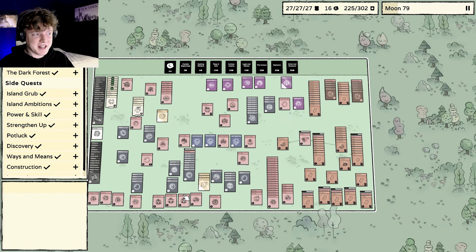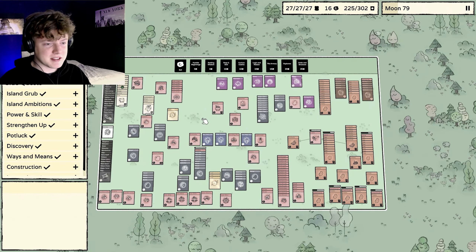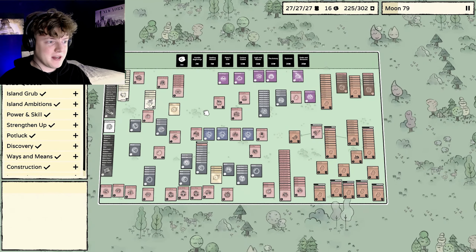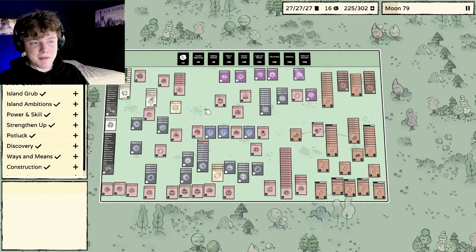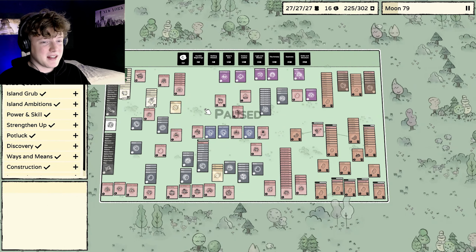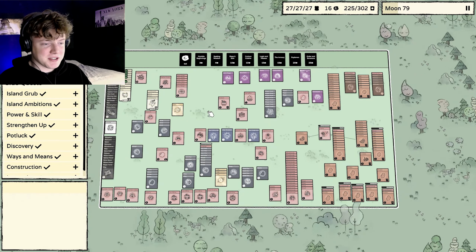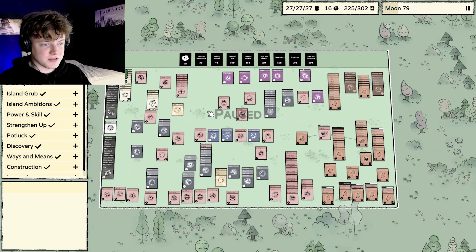Hey there, my name is Starship and welcome back to another episode of Stagland. This is part one of a whole new series because a new update came out — the Order and Logic update. I have made a video about this where I was talking about what cards just got revealed when the beta dropped and I played some of it, but the new update has already come out.